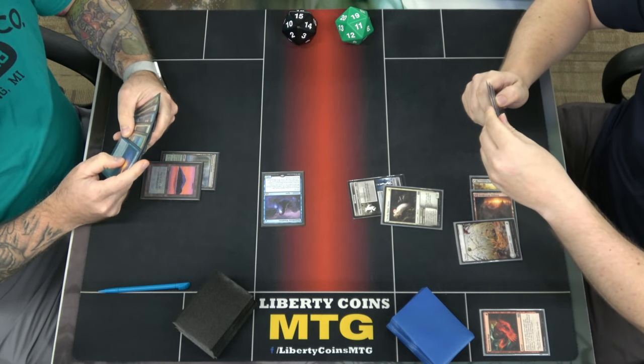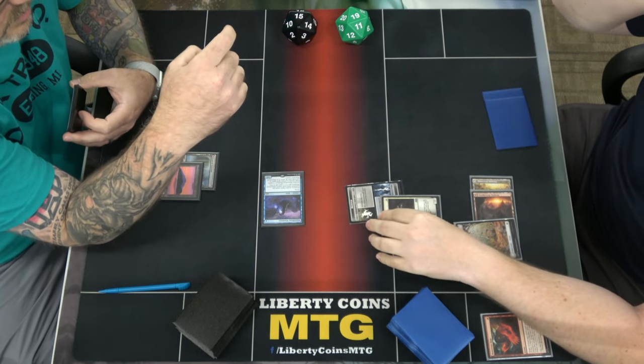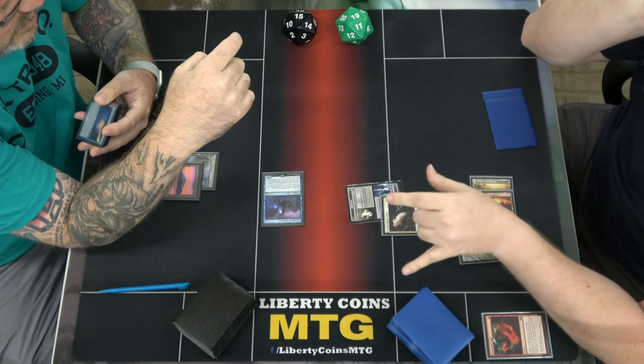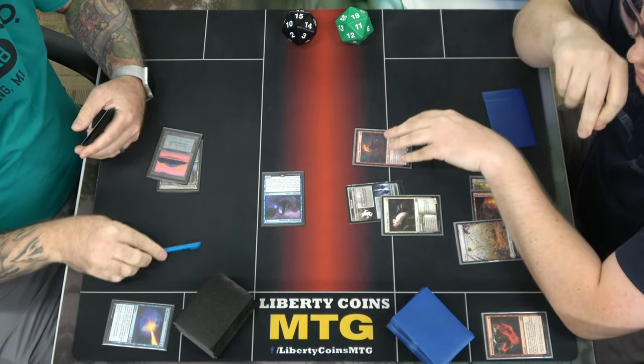I'm going to play an Ember Heart Challenger. What is this thing? He's a hasty prowessy boy who has things with Valiant. Exiles cards off the top probably.